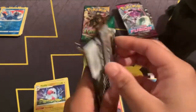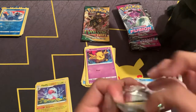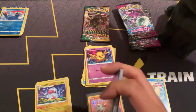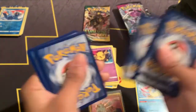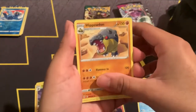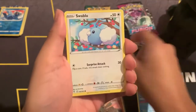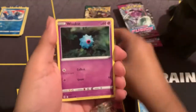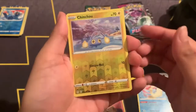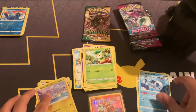Pack number three, gonna try to open it up a lot faster this time. Metal Energy, Head, Puttoduck, Goal Duck, Single Strike Scroll, Deino, Dragon, Swablu, Woobat, Eevee again, Petilil. Reverse holo Chinchou. And Wishiwashi as our non-holo rare.